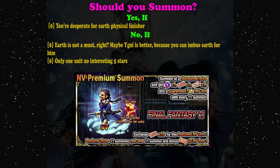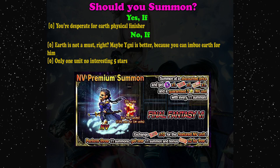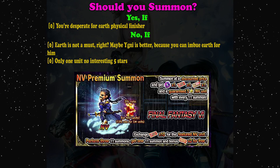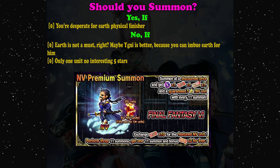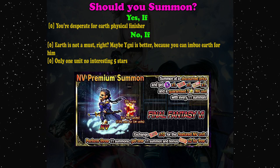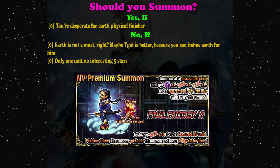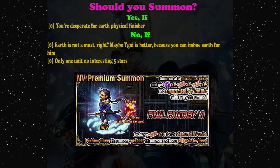He is the most powerful earth physical finisher. But don't summon if earth element is not a must — I really can't remember many situations where I specifically need earth element, because usually I use fire or light. That said, it can be useful on content like Dark Vision. Also remember that if you need earth element, you don't have to use Cyan — we already have Igni, and you can imbue him with earth element. Igni's damage modifier is also insane. In terms of flexibility, I'd choose Igni over Samurai Cyan.